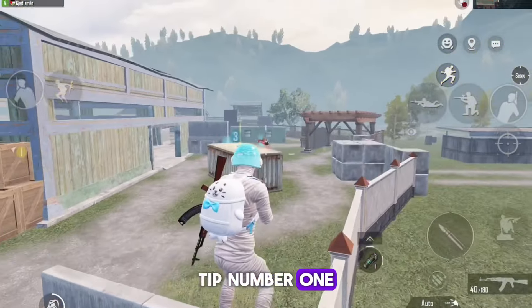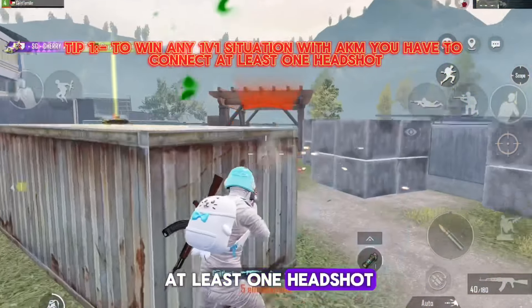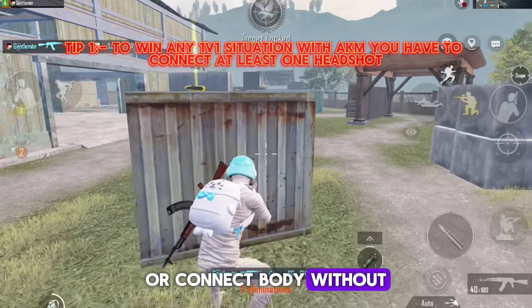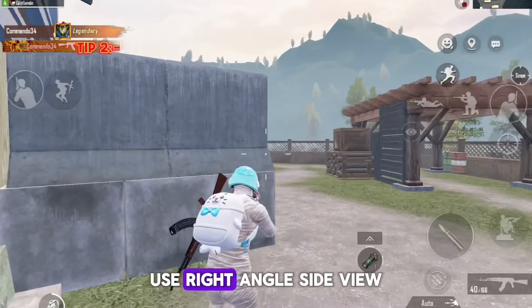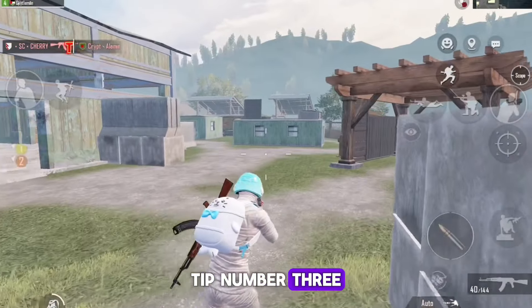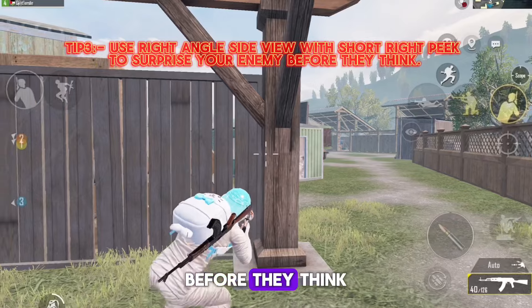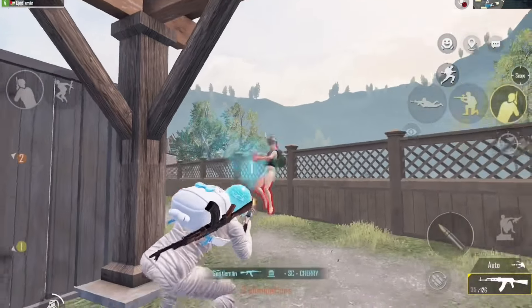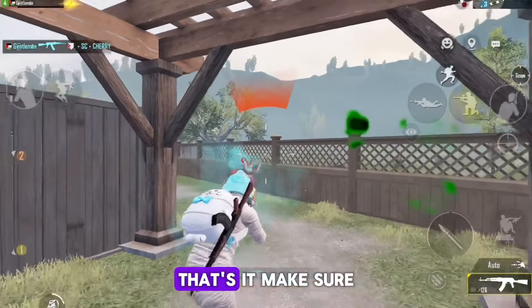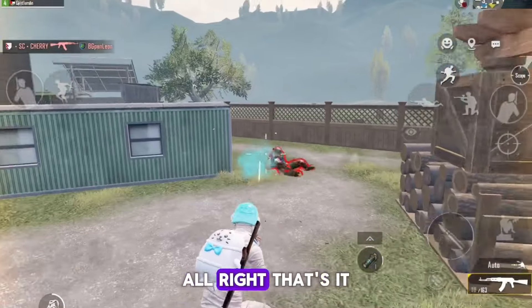Tip number one: to win any 1v1 situation with AKM, you have to connect at least one headshot or connect body shots without getting low on health. Tip number two: use right-angle side view and surprise your enemy by aiming at the head. Tip number three: use right-angle side view with a short right peek to surprise your enemy before they can react. Make sure to connect a headshot.